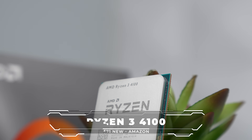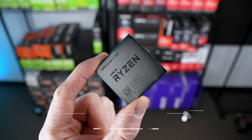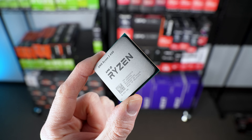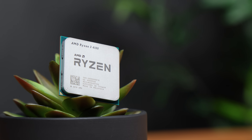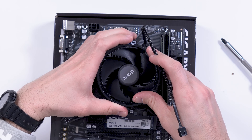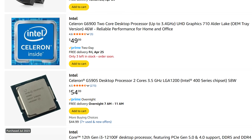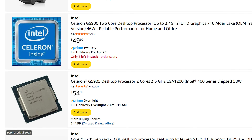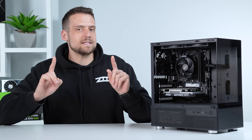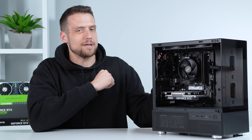Starting with the CPU, we're going with the four-core, eight-threaded Ryzen 3 4100. I know — four cores and Ryzen 3 just doesn't sound that great in 2025, but with a brand new parts build for as cheap as possible, this is realistically your best option. It also comes with a cooler for some additional value, which we're definitely taking advantage of. Sure, you can find some Intel Celerons or similar, but if you want the cheapest option that still gives you a decent gaming experience, this is probably your best bet.